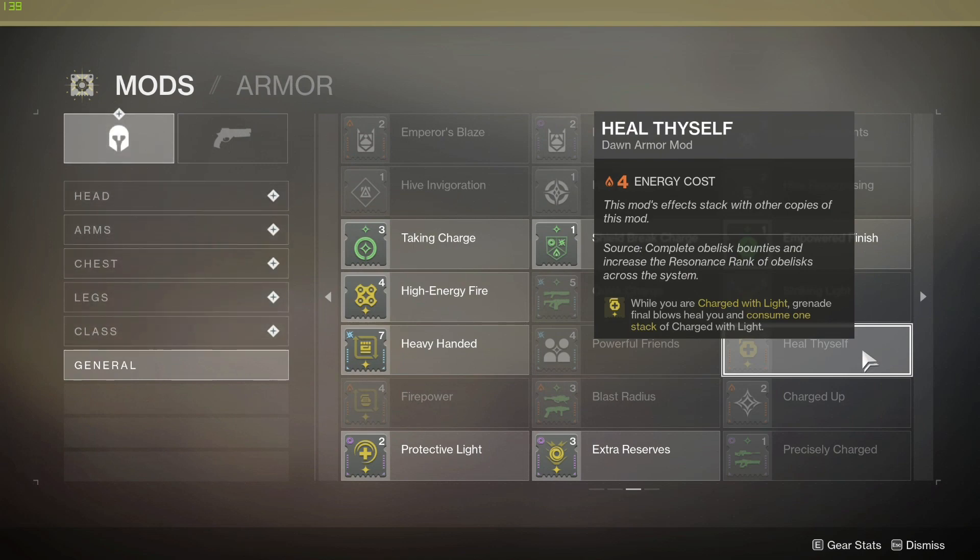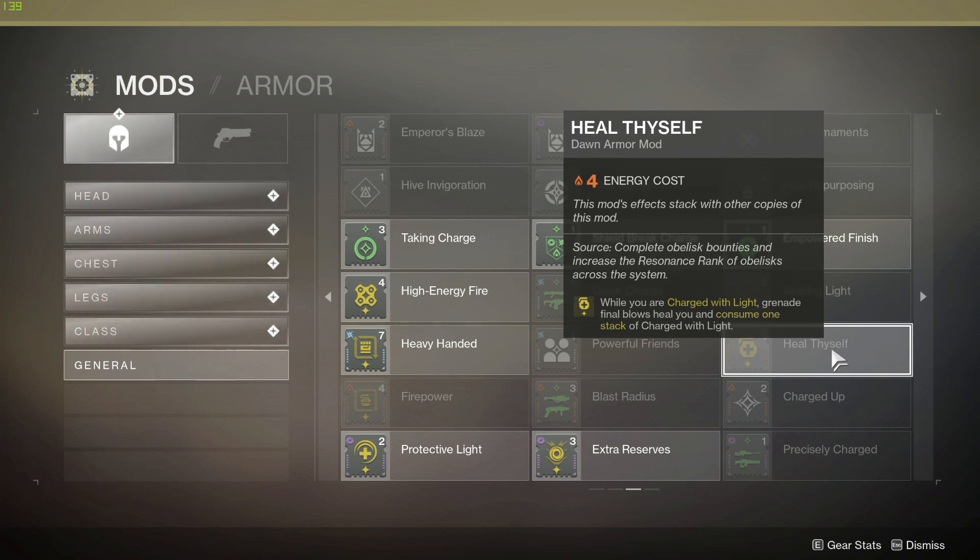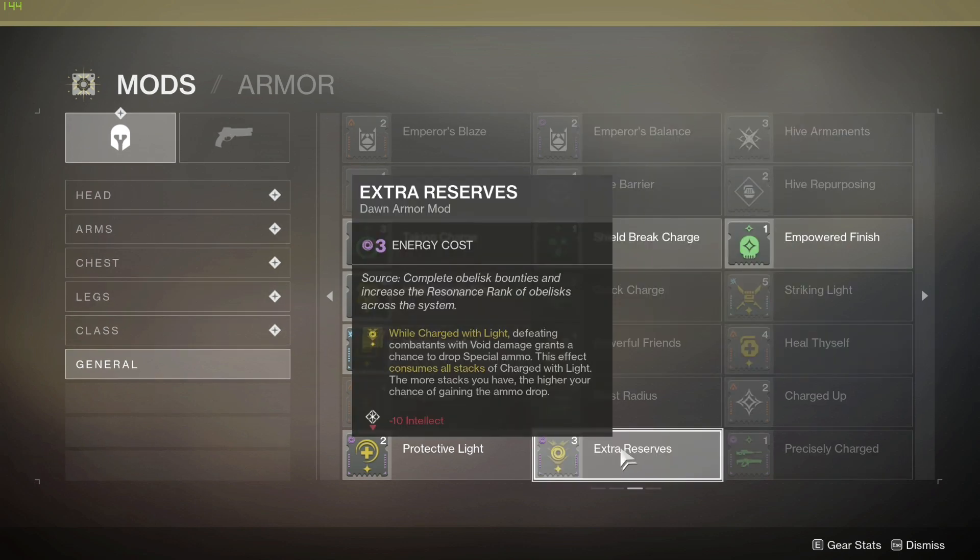Heal Thyself — while Charged with Light, grenade final blows heal you and consume one stack of Charged with Light. With the right timing, grenade attacks can essentially become instant heals. For example, throw an incendiary grenade into a group of Thralls and you just get all your health back. The Heal Thyself mod also stacks with other Heal Thyself mods on other armor pieces, but it does cost four energy, so that's something to consider.